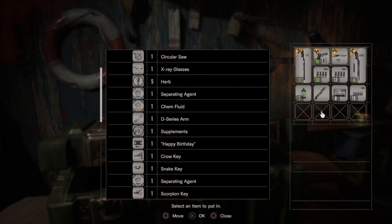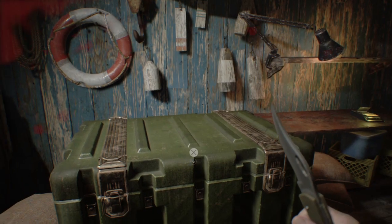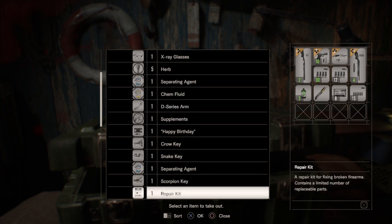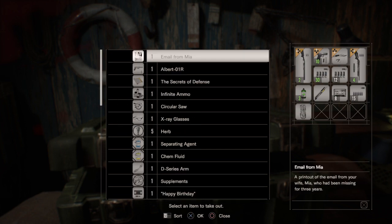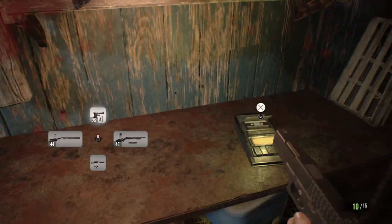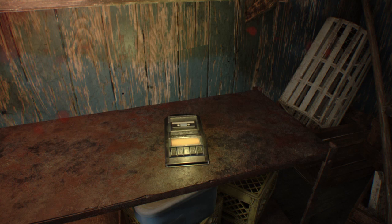Got plenty of handgun bullets, steroids, health — I think we're good. We've got to take the heads with us — grab the D-series head and the D-series arm. Before we do that, I'm gonna save my game because we're gonna have a boss battle coming up and it's crazy. We're doing really good in this game.